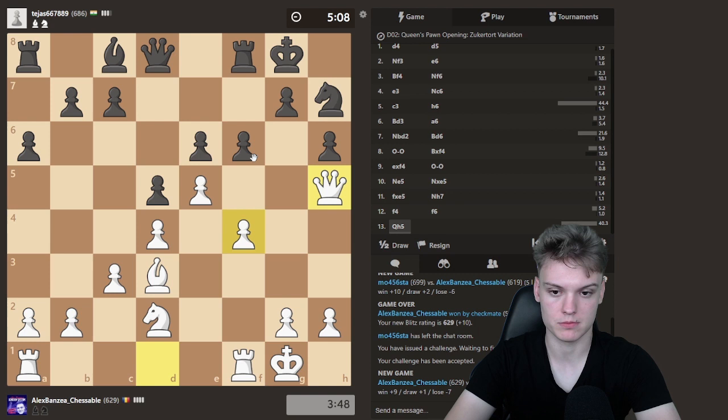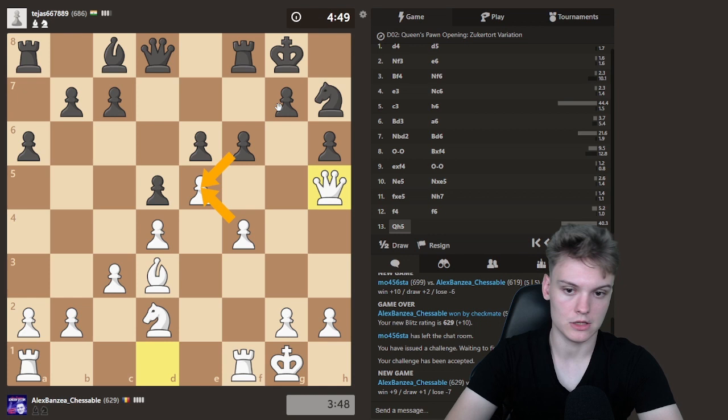I think taking is kind of good now, just so we can focus on the backward pawn. But I also want to show you how to play in case they go f5 — how to break with g4 and how to use the g-file for the attack. That's a pretty instructive theme. If he doesn't play f5, then we might force it with moves such as Queen g6, or maybe g4 and then Queen g6. If they take, we're definitely very happy to open up the file and attack on the king side.